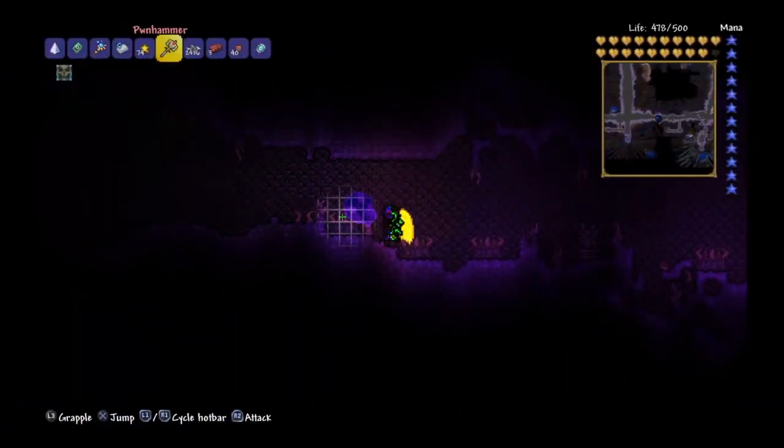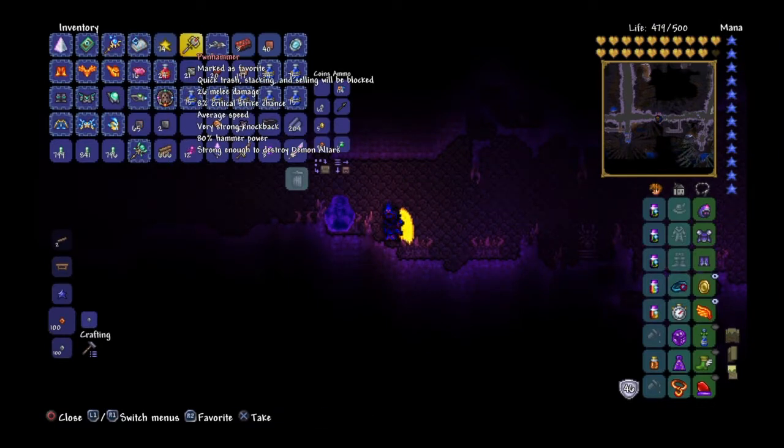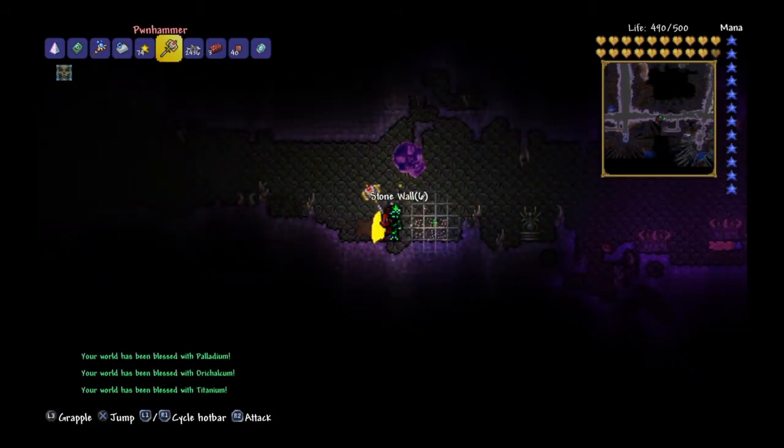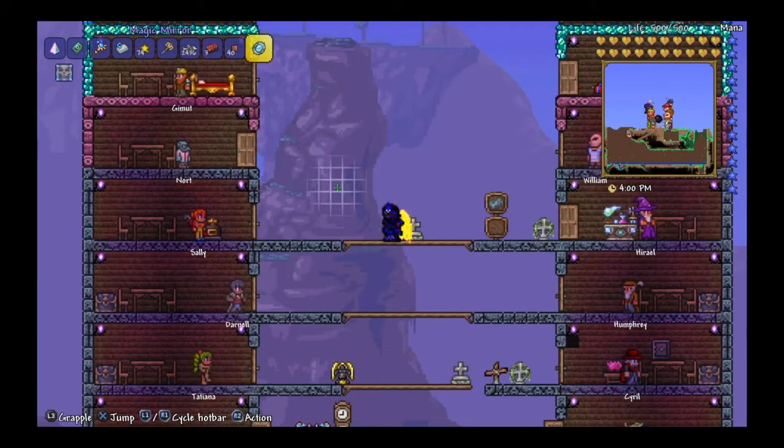Now that you're down here, you want to get your Pwnhammer that you got from the Wall of Flesh, and then you want to mine a whole bunch of these. With your molten pickaxe, you want to find some cobalt or palladium, and use that to make a pickaxe or a drill.